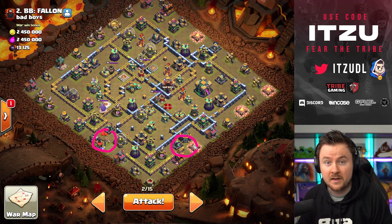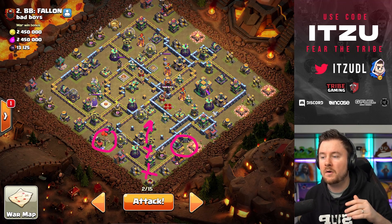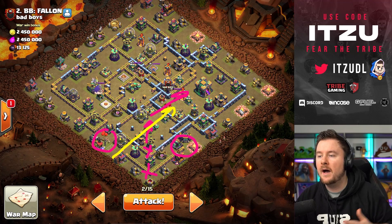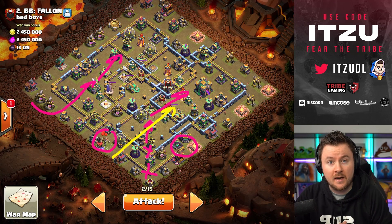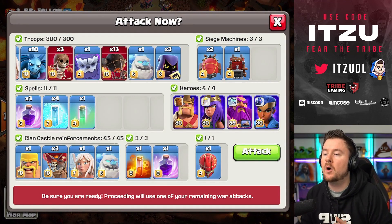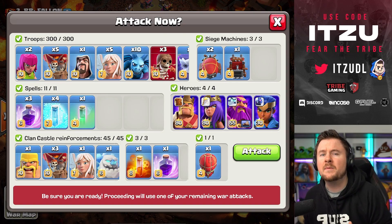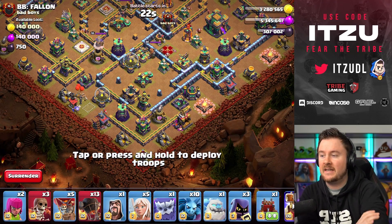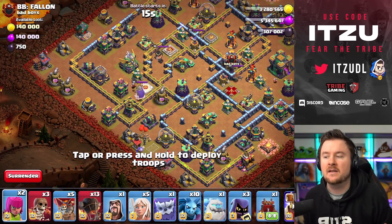I could do normal Lalo or whatever, but I feel like Rocket Loons are just better for their defenses. We're funneling both sides with double Wall Breaks to get the Queen further into the compartment. The Coconut Loon pathing is perfect, and the Log Launcher will finish off the pathing to make sure the Queen gets into that Town Hall. The top side with the Eagle is easily handled by our King, Warden, and Royal Champion. The surprise factor is really cool — no one is really expecting this army.